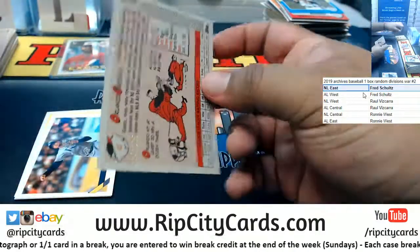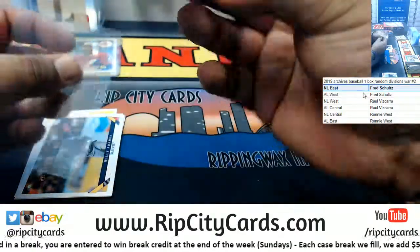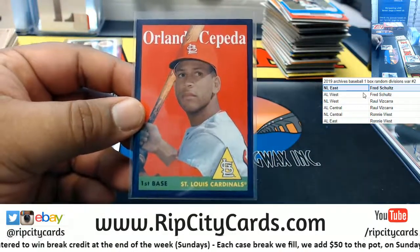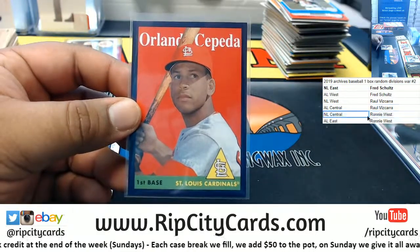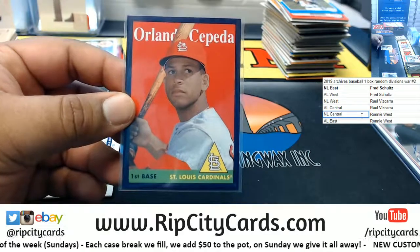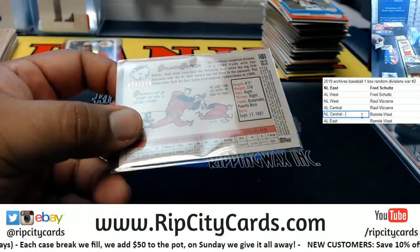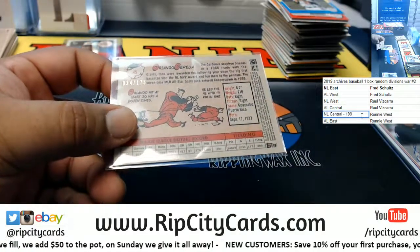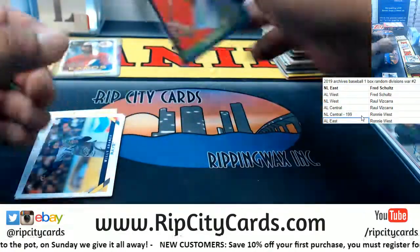That's a numbered card — numbered to 175. So 24 out of 175. We have Orlando Cepeda, Cardinals, NL Central. So right now Ronnie has a numbered card: 24 plus 175 equals 199.